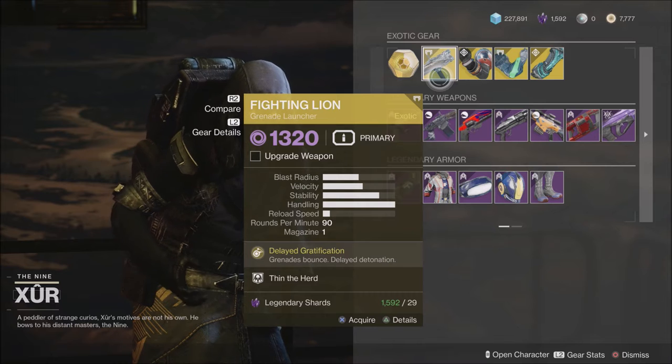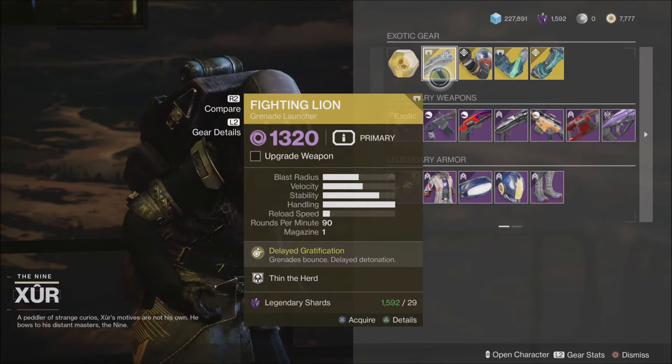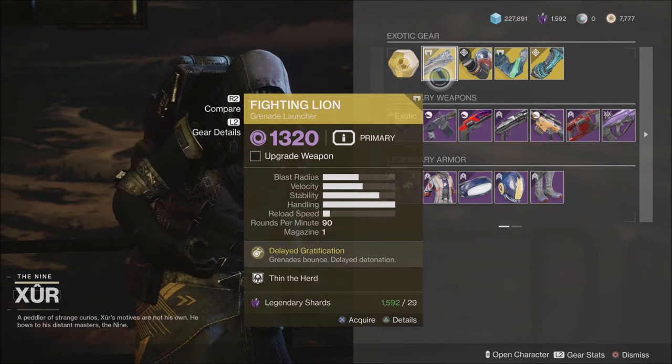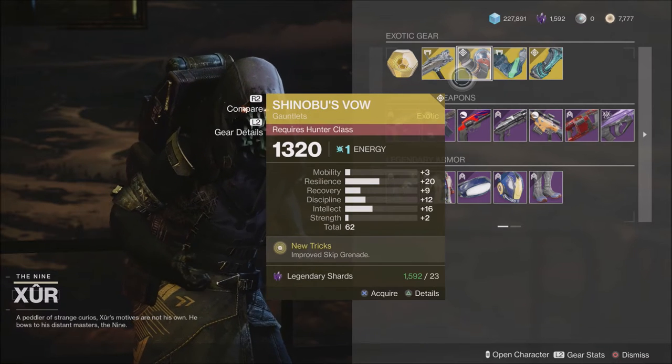When it comes to exotic gear, he has the Fighting Lion grenade launcher. I got this a while back in a drop and I've been working on the catalyst. It is a pretty fun gun. It is a bit slow to reload to begin with, but once you get the catalyst complete it does speed it up a good bit.